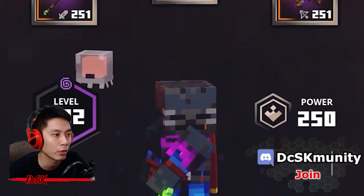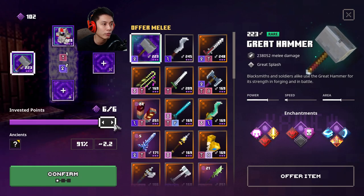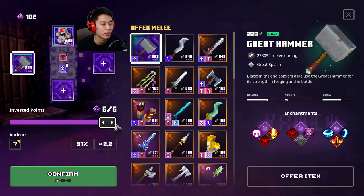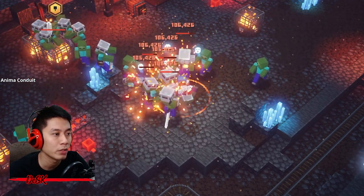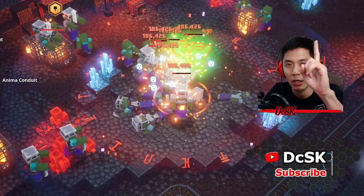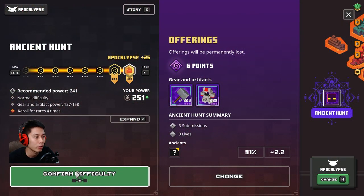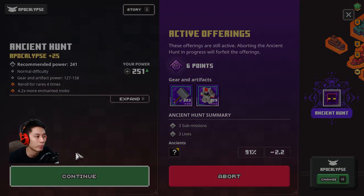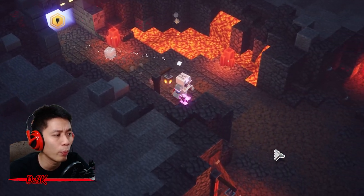Once you have everything equipped, start the hunt. I recommend going with six investment points — that's good enough. If you want to go with nine maximum points for an even higher chance, you can. If you're having trouble reaching nine points, check out my AFK farm experience video linked here. Select difficulty based on your gear capability — higher difficulty means better item power level drops in the hunt. Look for the purple glowing door to find the Ancient Unbreakable One.